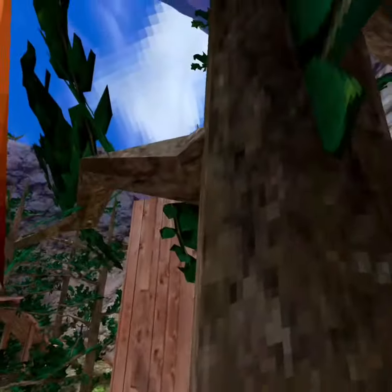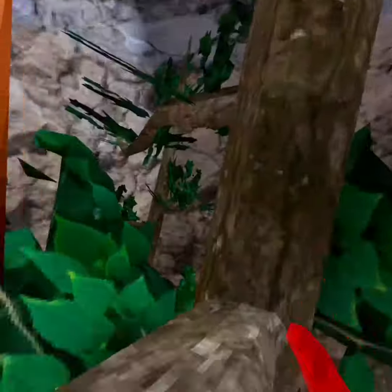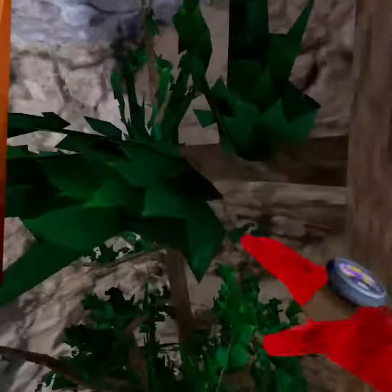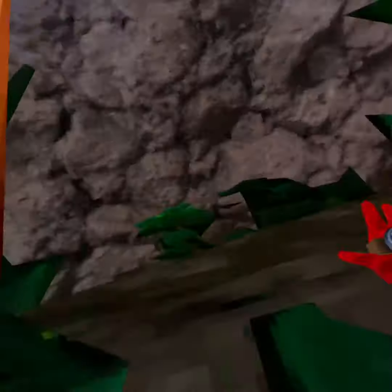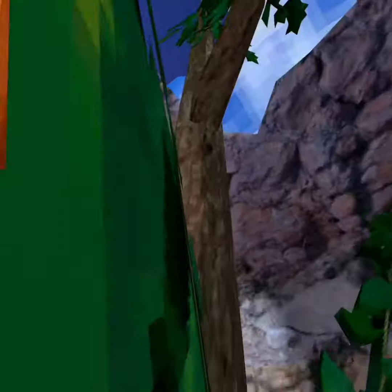Then you hit it off, then you jump from that branch to this branch. This is kind of the tricky part — you want to jump to this branch, hit off, and jump back to that branch, jump to this branch. Basically from now it's kind of easy, just jump and then jump.